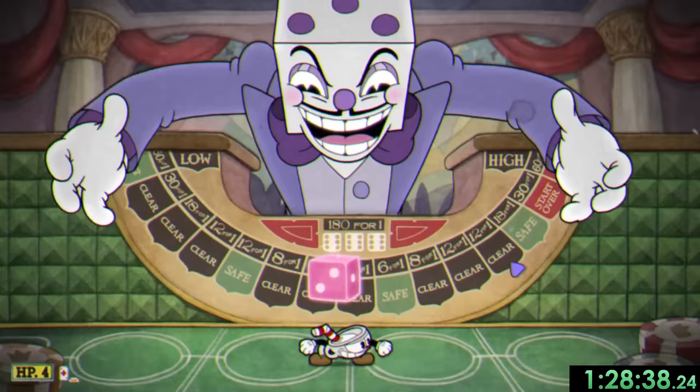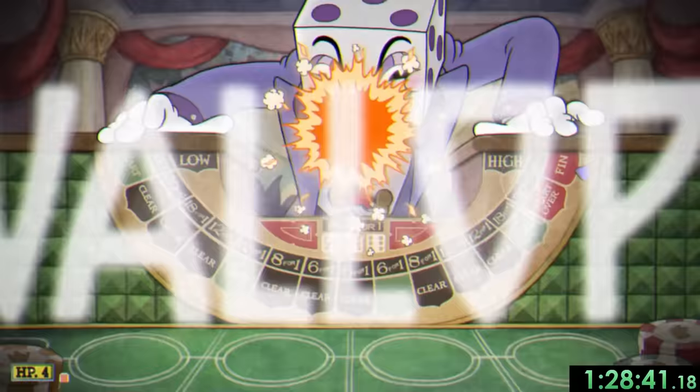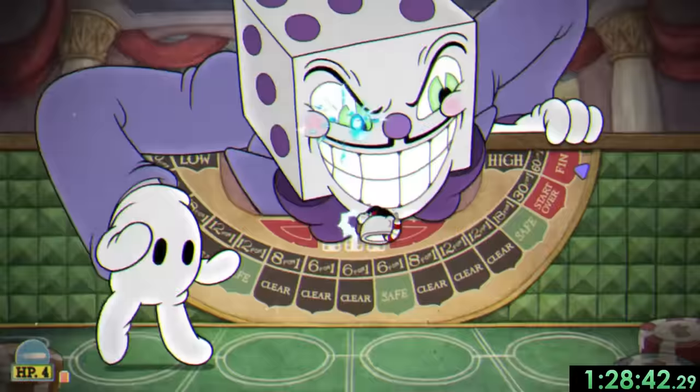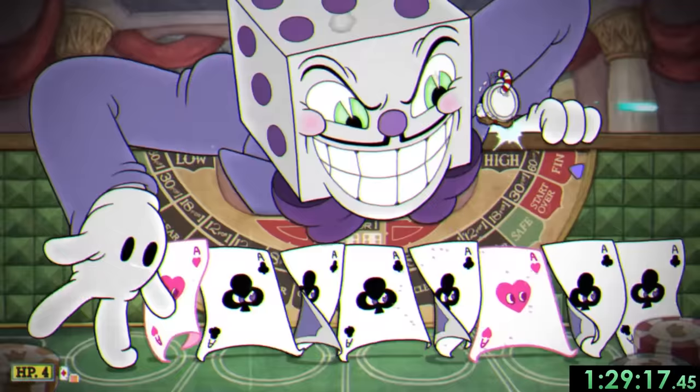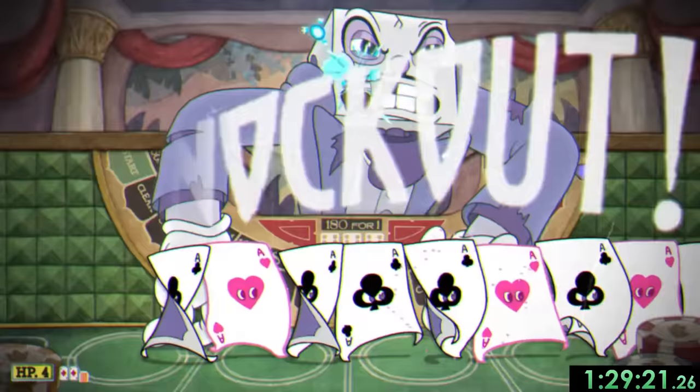So with all of those now done, we can finally fight King Dice, and he's the main reason why we wanted Cuphead instead of Miss Chalice — since King Dice's attack is where he spawns a bunch of playing cards and we need to parry off of them, it's better to have Cuphead with his regular parry instead of Miss Chalice with her dash parry. Other than that, it's just a bunch of shooting and EXs, meaning there's just one more boss left to go — the Devil.